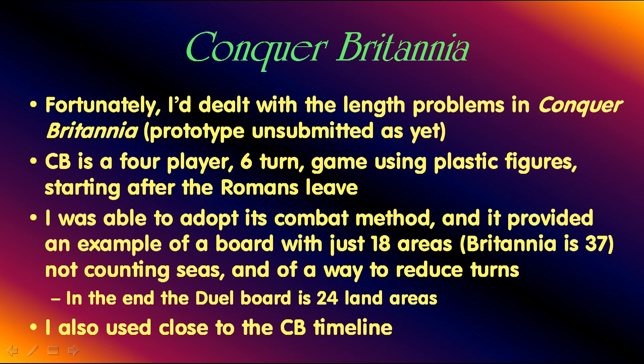Fortunately, I dealt with the length problems in a prototype called Conquer Britannia, which hasn't been submitted yet, although I've worked on it for years. Conquer Britannia is a four-player, six-turn game using plastic figures, starting after the Romans leave, and it does go through 1066, unlike Dual Britannia. I was able to adapt the combat method from Conquer Britannia, and it also provided an example of a board with just 18 areas — Britannia has 37, not counting seas — as well as a way to reduce the turns. In the end, the Dual board is 24 land areas. I also used something close to the Conquer Britannia timeline.